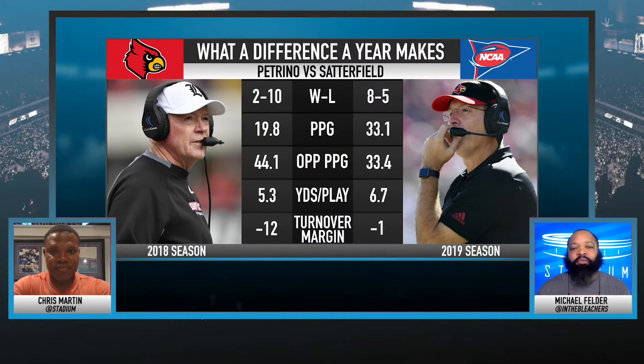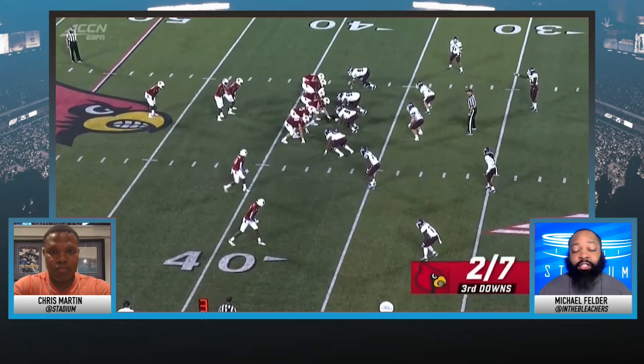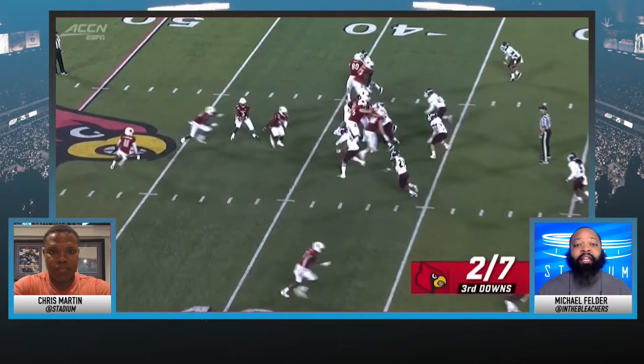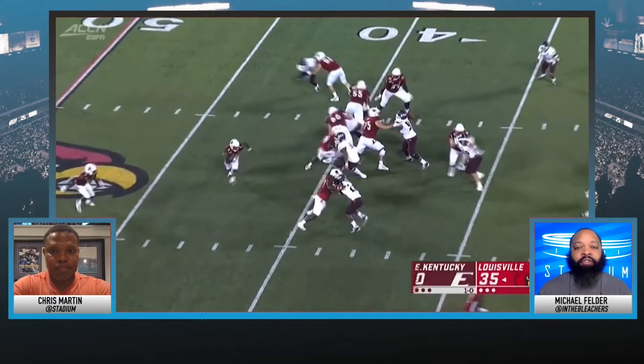He's a great play caller, but also you look at this — they went from 2-10 to 8-5, and this is all the difference a year makes. We see it right there on the graphic, but when you look at him, I think the quarterback position starts it. We thought that Puma Pass might be the guy, but it's Mikael Cunningham. Let's start with his athleticism, and then we'll get into what else he does in terms of Satterfield's offense.